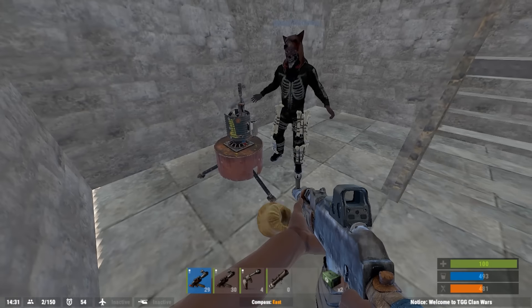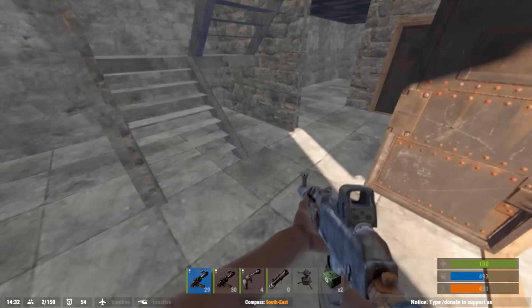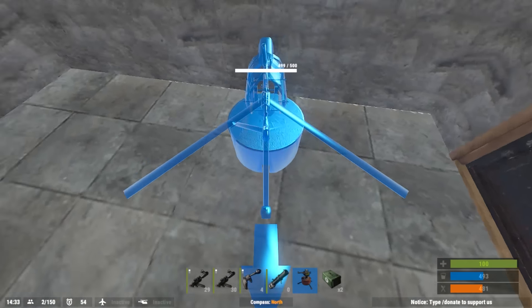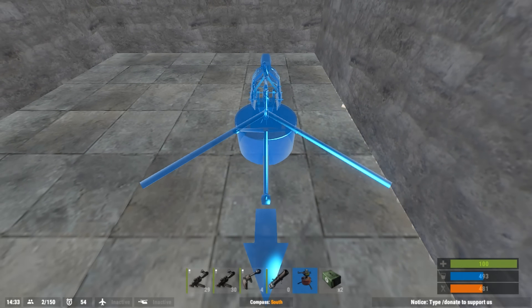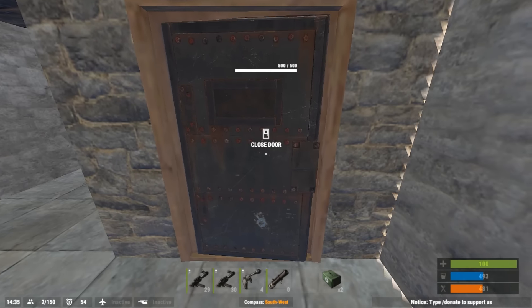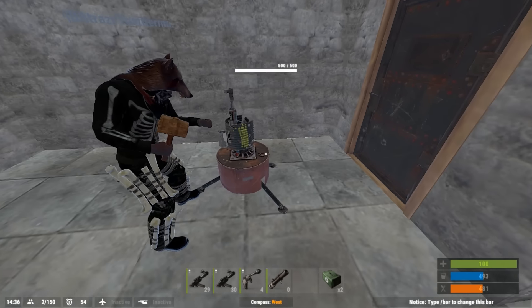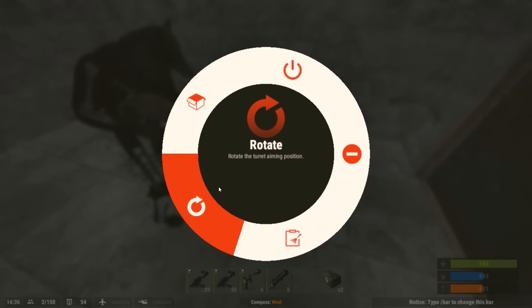If you want to place one somewhere here — there's one. You can see there's a little arrow now that shows a directional, kind of shows you which way the turret's going to face. So you kind of have to face them towards you. They can be rotated after — I believe is what they said. There's a rotate option, so now I've rotated it. You can change that.